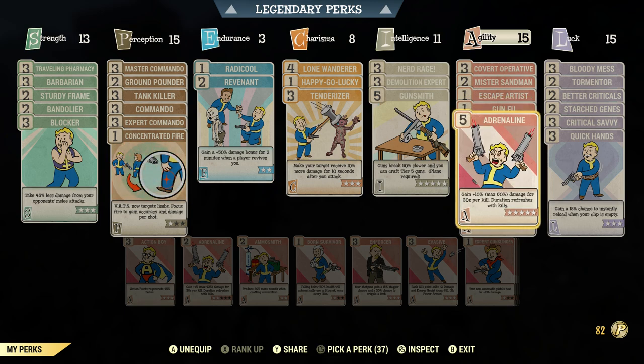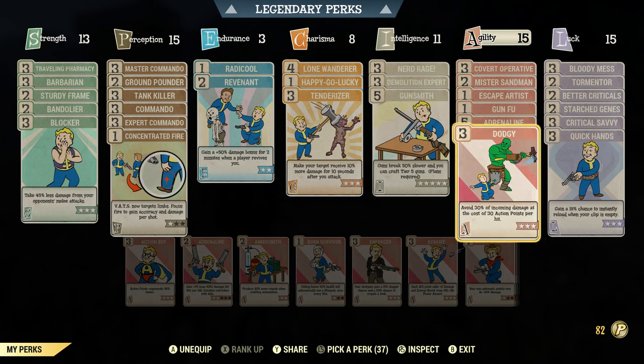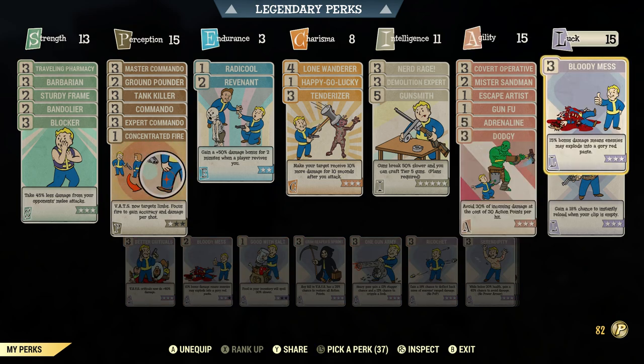Adrenaline — every kill gains 10% more damage to your weapon up to a max of 60%. This card has been run since the beginning of time and will continue to be a vital card. You need this especially now that we're trying to punch out as much damage as possible — max out Adrenaline. Dodgy is survivability — if a target hits you it drains 30 AP but that target can't drain AP again for two seconds, and during that time you keep full damage resistance.